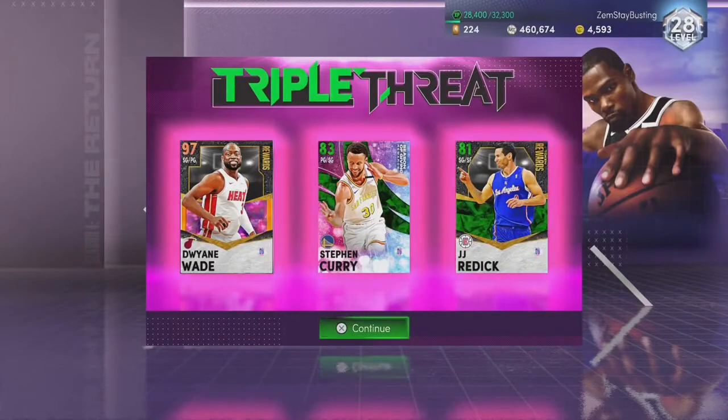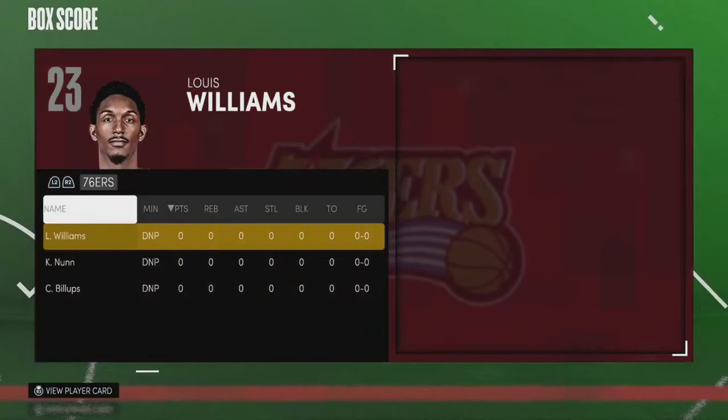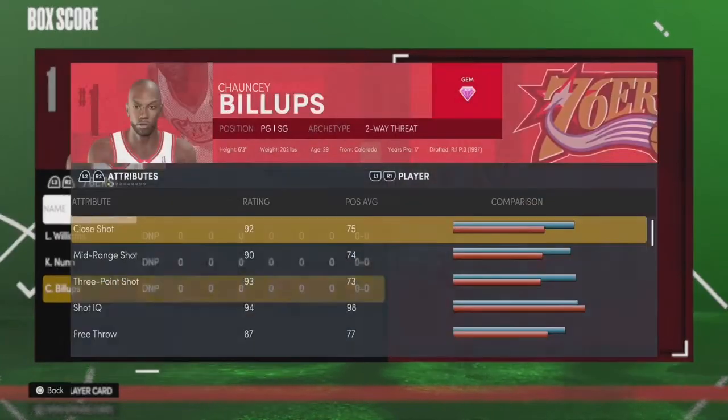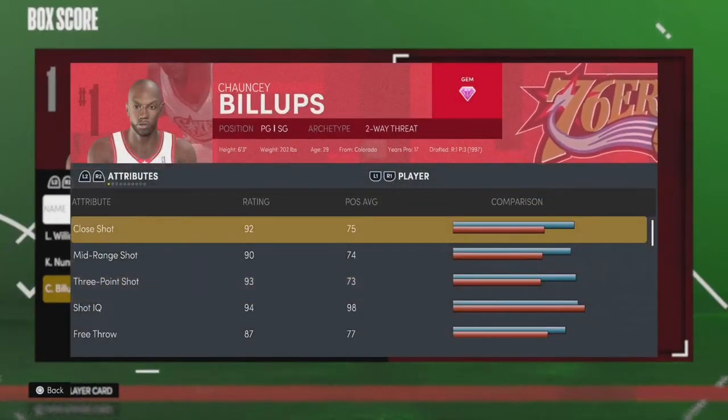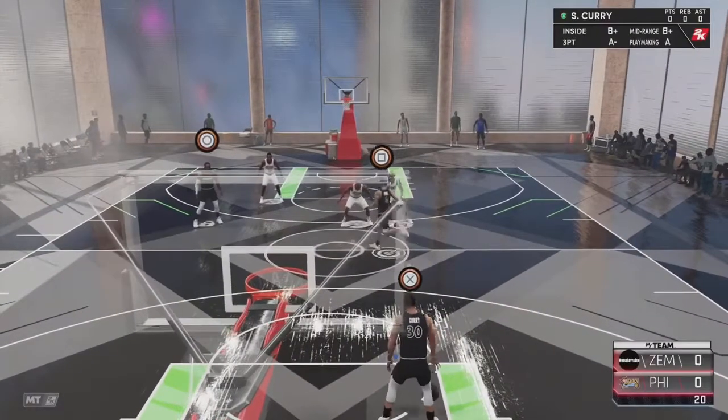Alright, we're loaded up. Look who I'm playing - a bunch of randoms. They got Lou Williams, he's an emerald; Kendrick, who's a bronze or gold; and Chauncey Billups, he's the only nice one on this team. But don't worry, he's not gonna stop me at all.